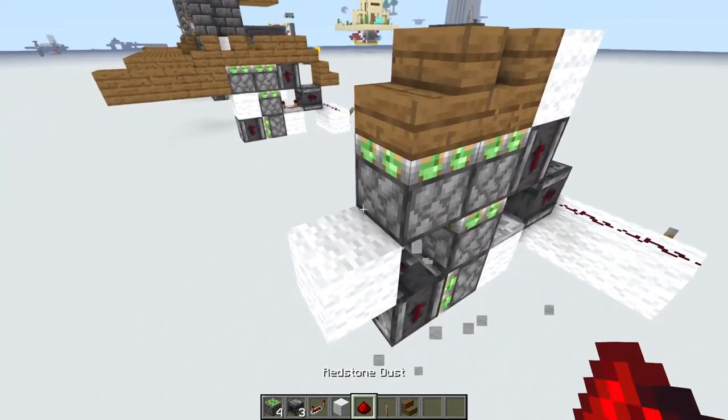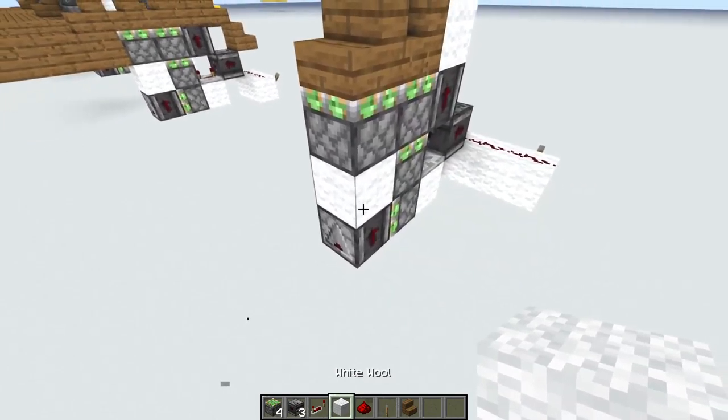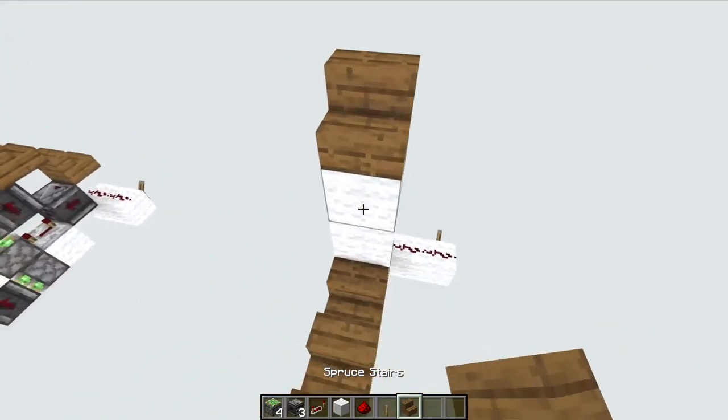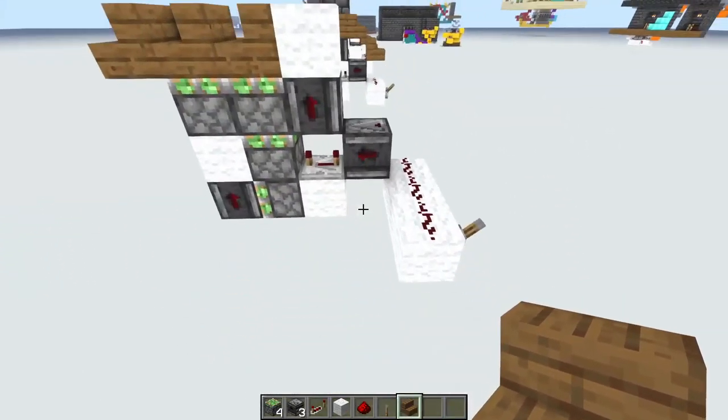If you want to tile this, you need to place a block right there. If you have a single one and want it a little bit faster, then you can place a block right there and a redstone dust right there. I'm going with the tileable one. Now you want another stair right here, and this is where you want another stair two blocks above the solid block for the observer. And now you have your complete staircase.